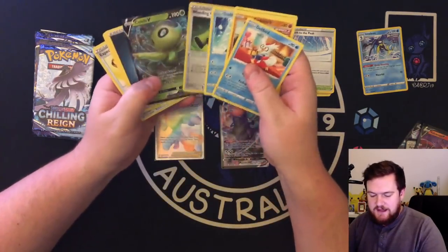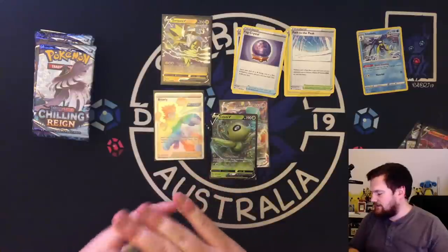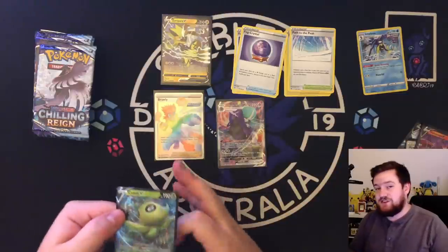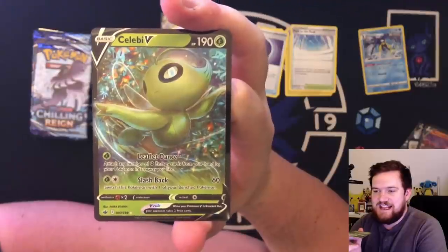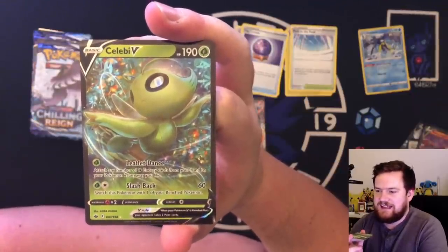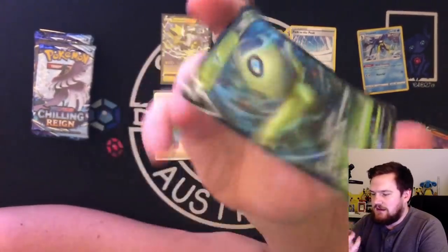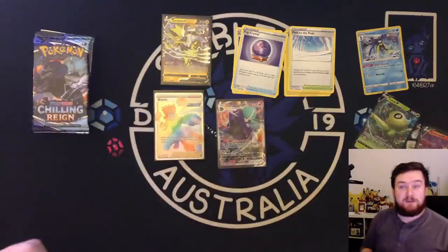We've got another rare here — another hit. A Celebi V. That's not a good sign because I don't know what this card does, and usually if I don't know what a card does it means it hasn't been talked about. Leaflet Dance for one grass: attach any number of grass energy from your hand to your Pokemon in any way you like. And Slashback does 60 and you switch to the bench. I can understand why no one's talking about this card.